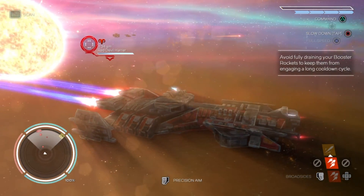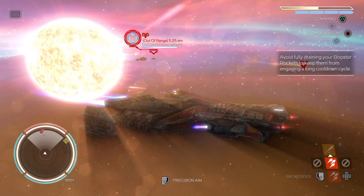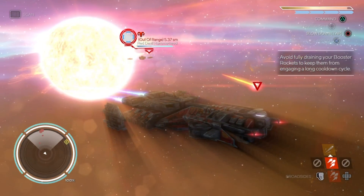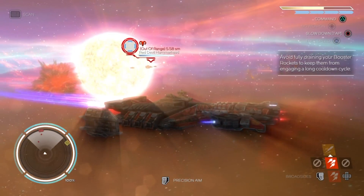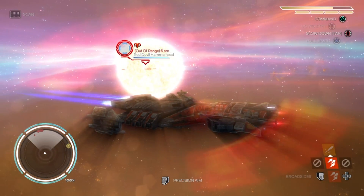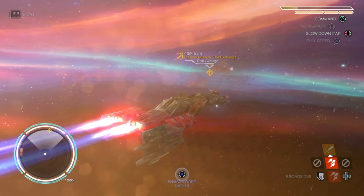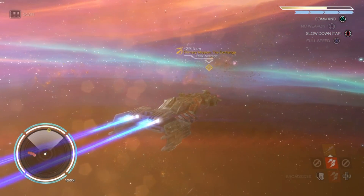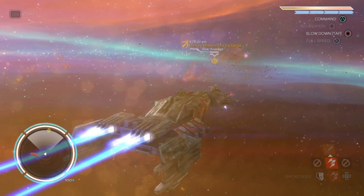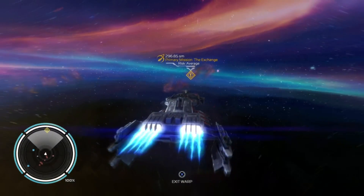Escape and live another day. Okay, I'm trying to escape. Damn it. So that kind of explains why I got my ass handed to me before — because I'm not supposed to fight him. There we go, we got out of there. Awesome.